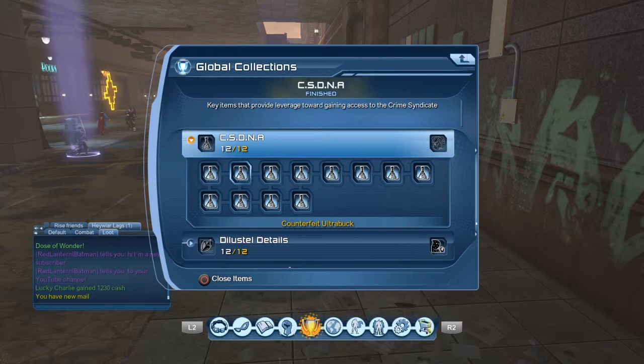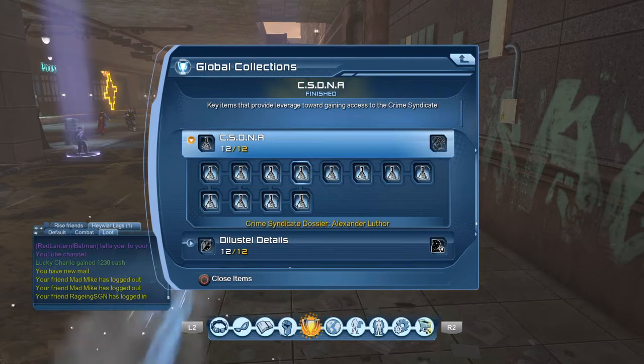After we get done with that one, the third one is going to be the Pano Defense Schematics — the Con Defense Schematics, there we go. The fourth one down is going to be the Crime Syndicate Dozer, Alexander Luther.